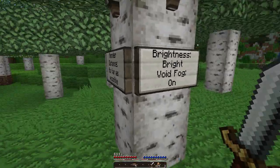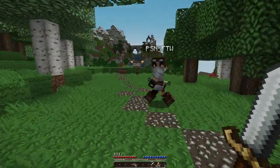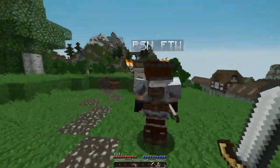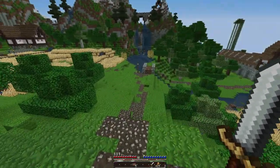We're in the distance as far as possible - you've got to read the signs. You can either use XP, your level to enchant, or just go post on the forum. Not peaceful. That mountain is amazing. Render distance as far as possible. Let's climb it. Brightness, bright, void fog on, which I still haven't done.